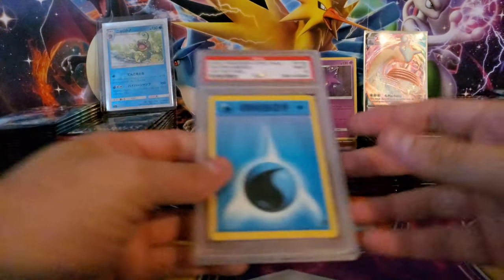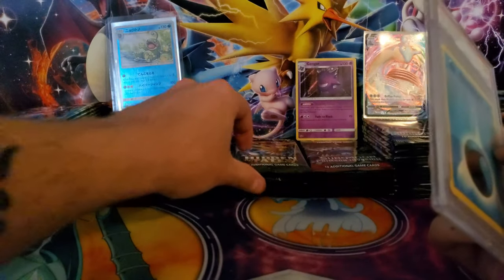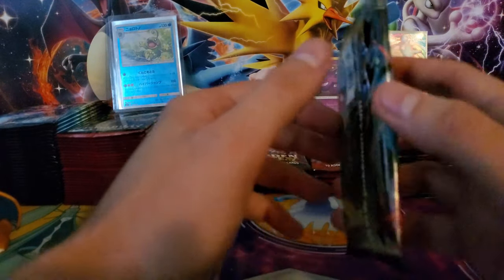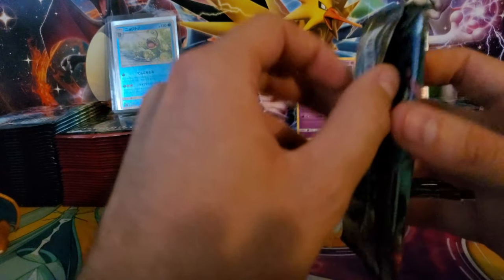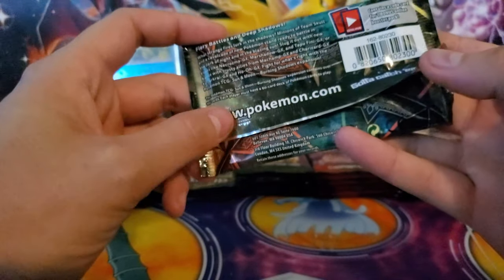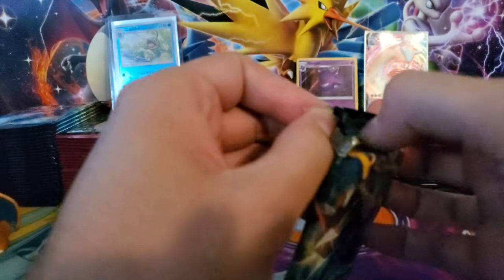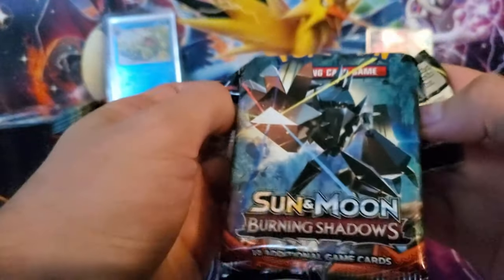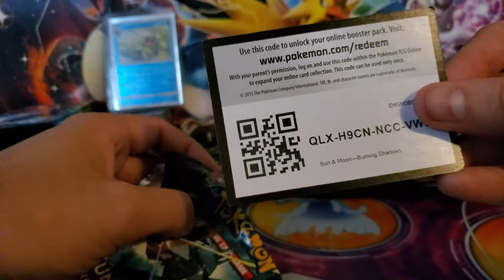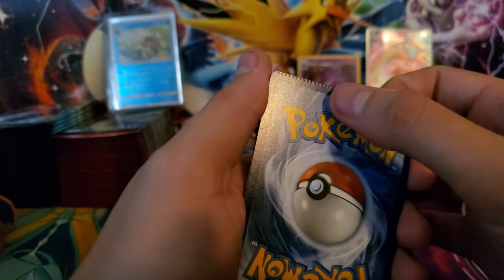We'll go ahead and get into our Burning Shadows. Last episode I showed off the PSA 9 water energy - we used its power yesterday but I want to save it for when we open Hidden Fates. This Burning Shadows came out of the trainer box. It's one of those loose packs that weren't attached at the crimps on the seal, even though they do have the crimp pattern on both sides. Hopefully they're not resealed packs - there's no aftermarket glue or tear marks.